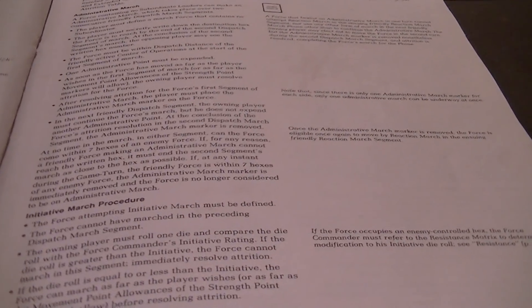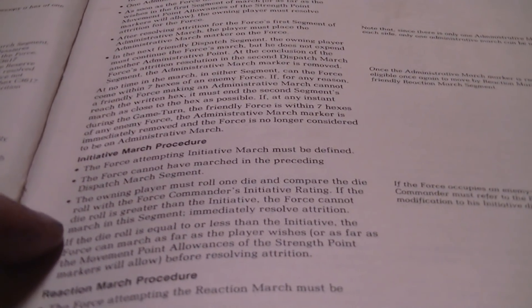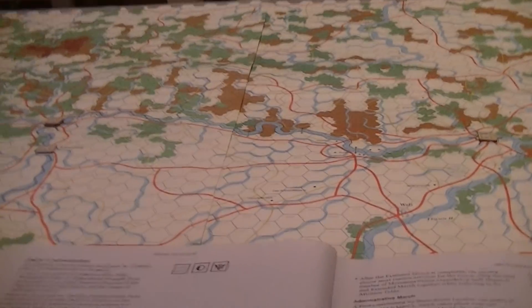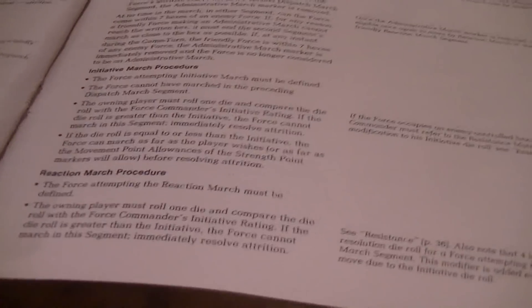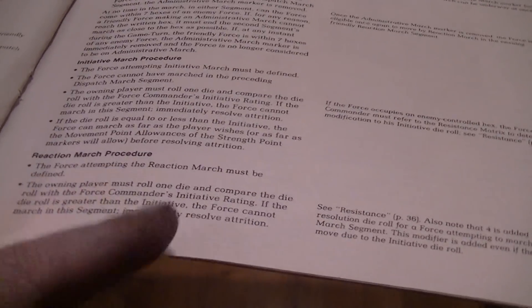Initiative march works similarly except you do not dispatch march — you roll a die, and if you get less than or equal to your initiative rating you're allowed to move, but you'll take attrition. There's a good chance you'll be outside of dispatch distance when you do this, meaning you'll use the zero-to-three AP table. Reaction marches: after the phasing player moves but before combat is resolved, the non-phasing player is allowed to reaction march. You roll a die compared to initiative — if you succeed you're allowed to do a reaction march, but even if you fail, you're going to take attrition, with a plus-four added to the die roll which increases attrition significantly.